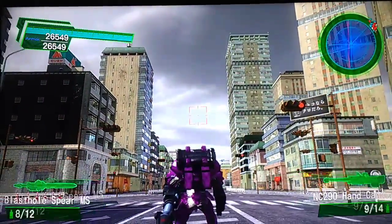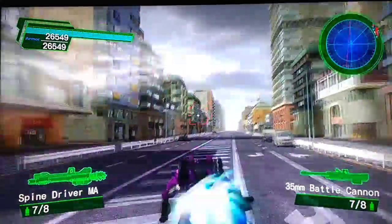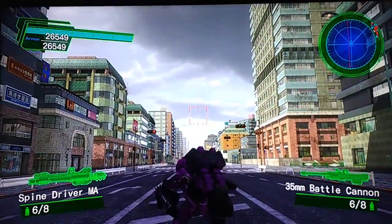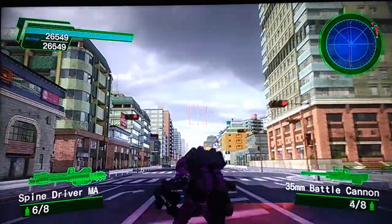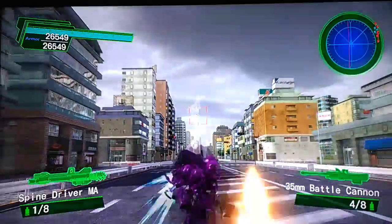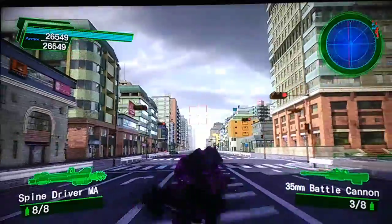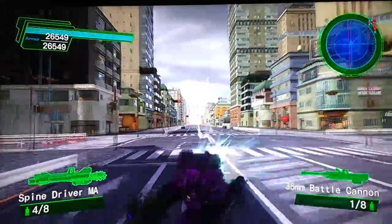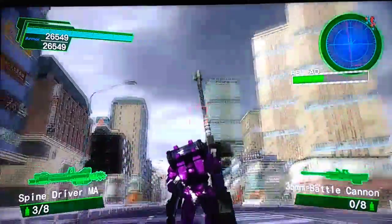You can also do this with a Heavy Cannon instead of an NC Cannon. Normally after firing the Heavy Cannon, the animation recovery time is ridiculous. However, if you use a dash weapon you can cancel the animation and keep moving. You'll generally need to dash shoot twice — with either a Spinedriver or Blast Hole — before you can fire the cannon again, but that allows you to still stay mobile while using a heavy weapon.